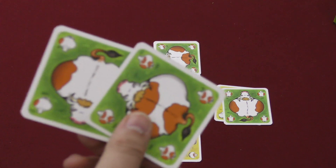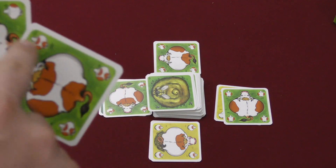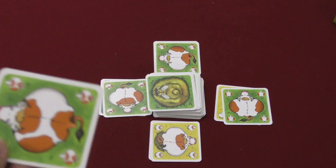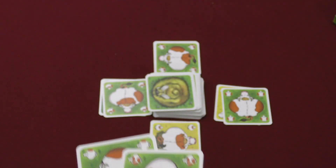Your goal is to get rid of all your cards. When you're down to one card, you say 'Moo' instead of saying 'Uno.' If you get rid of all your cards, then everyone gets points for the cards left in their hand equal to the number of spots on the cows. There's one round per player, and whoever has the least points is the winner.